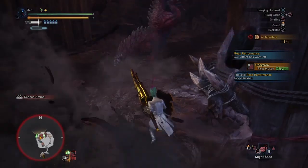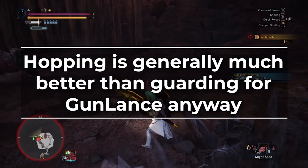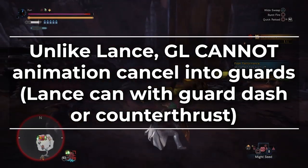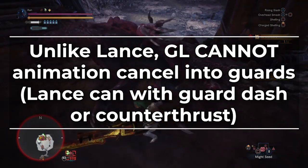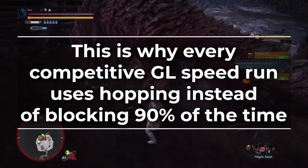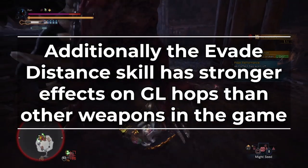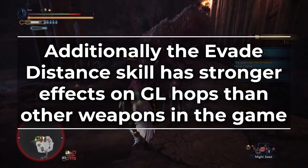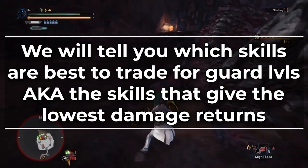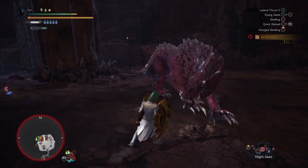However, we won't be listing individual builds for each of these guard breakpoints. For one thing, this will quadruple the size of this already very long list of builds. And secondly, hopping is generally better than guarding on Gunlance anyway. Unlike Lance, Gunlance cannot animation-cancel into blocks — whenever you attack there is a lot more animation lockout before you can guard compared to hopping. This is why every competitive Gunlance speedrun focuses more on hopping than blocking to mitigate damage. Additionally, evade distance has a stronger effect on Gunlance hops compared to other weapons, so evade window or evade distance is generally better defensive skill investment. We will make recommendations of what skills to trade for Guard if you want to — specifically the skills that give you the lowest damage returns.